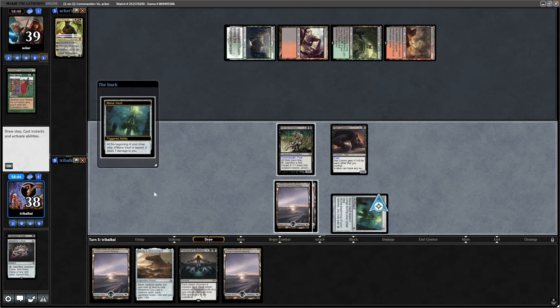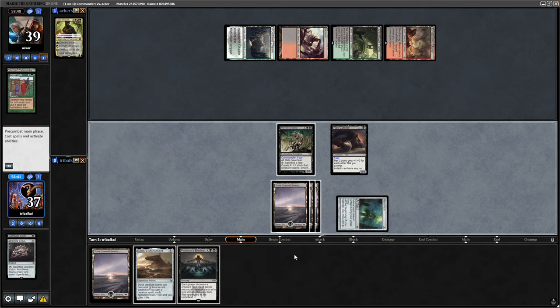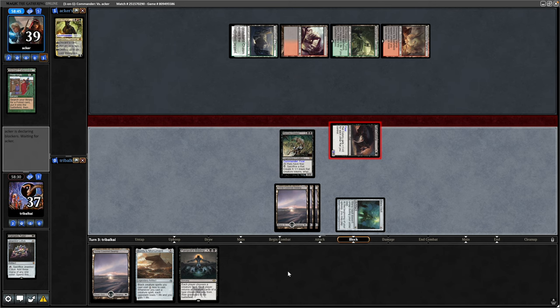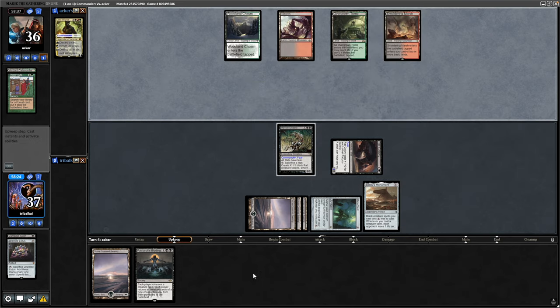Surprisingly my opponent tapped out here, so we get one damage from the Mana Vault and draw into a land. Don't seem to struggle drawing into lands in this deck — there's only 35 in there but I think I ended up taking it to 34. Anyway, swinging in with a Rat Colony which is still a 3/1. Then play Bontu's Monument, which will slowly chip away at our opponent's life total as well as making the Rat Colonies only cost a single black mana.